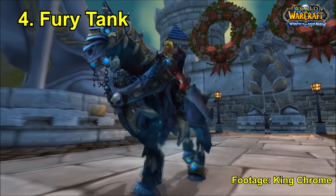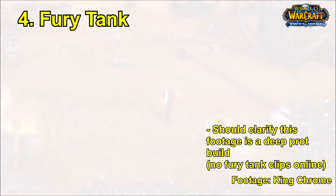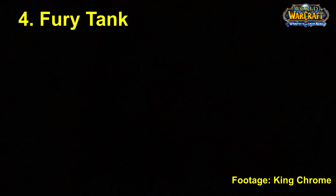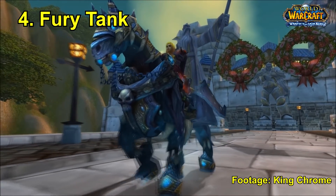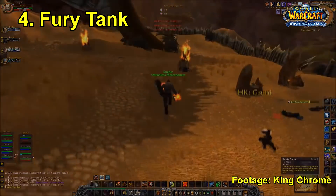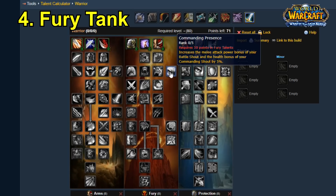For number four we have the Fury Tank build — kind of similar to how Fury Tank works in Classic right now, although you're actually using a two-handed weapon with a shield. Honestly the main reason for this build is you just look cool, though it did become quite a useful dungeon spec. Farming dungeons quickly meant you could farm emblems fast, which are always relevant in Wrath of the Lich King. In Fury spec as a tank you dealt ridiculous damage, largely because Fury had reactive damage buff talents — for instance Enrage, which gives a 30% chance of a 10% damage buff for 12 seconds after taking damage, so it was up constantly.